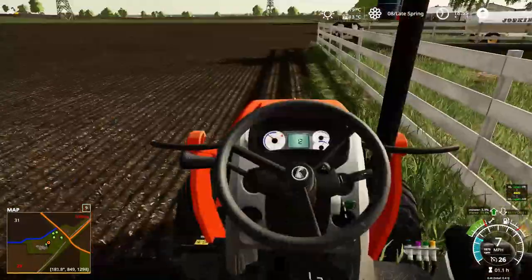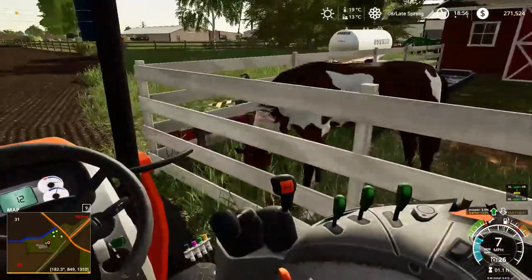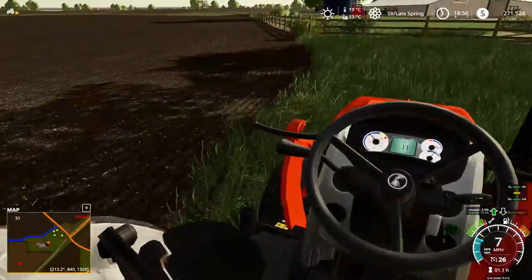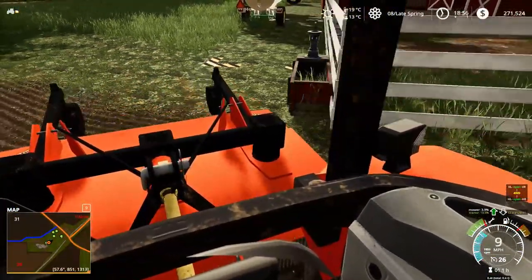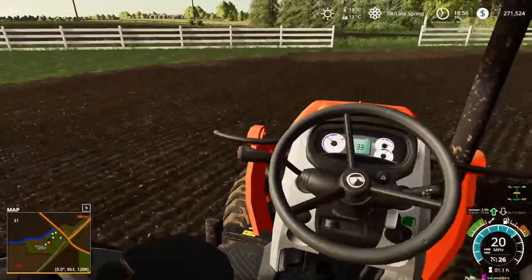I'm just gonna mow along here to keep this edge all nice and clean, and we're probably gonna have to move the water trailer because that's kind of in the way of where we need to mow. Actually we might just be able to get around that. Apparently there's a little land glitch here that tells me I don't own this land, so I guess we can't mow that — I'll try to get that fixed so we actually can mow it.